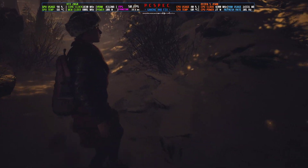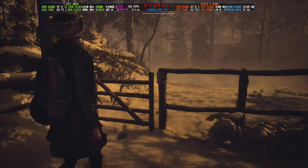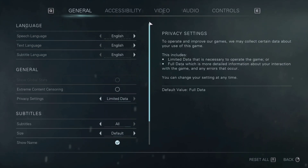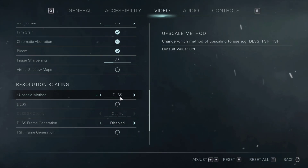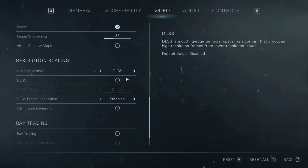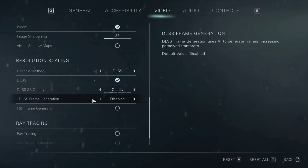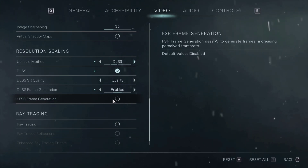We're back inside the game. FPS is still around the same because we haven't activated frame generation yet. Go to Settings > Video, and scroll down — you'll now see you can enable DLSS even on a non-RTX card. Keep in mind this is not real DLSS, it's FSR 3.1. Select DLSS, then enable it via the tick that appears. Choose your preferred preset — I'll select Quality.